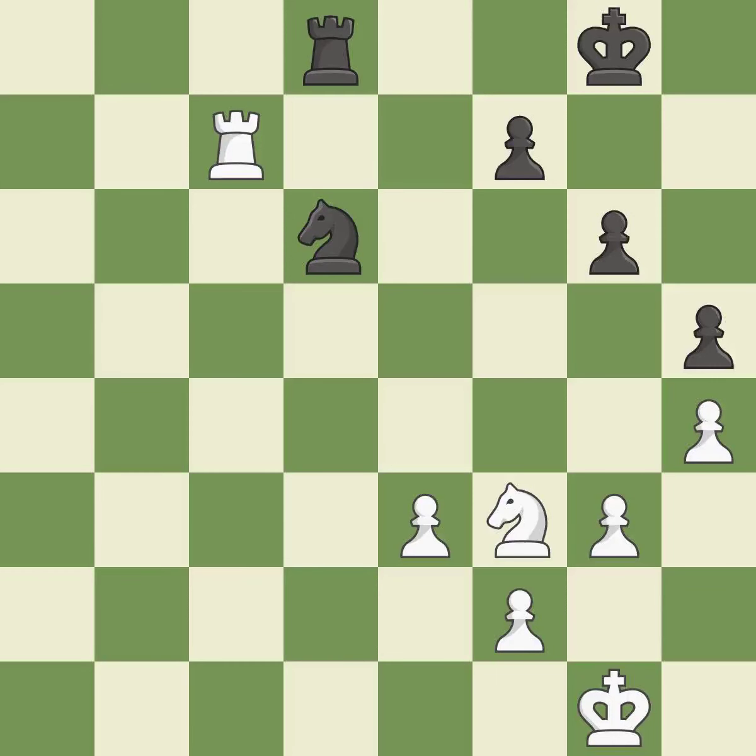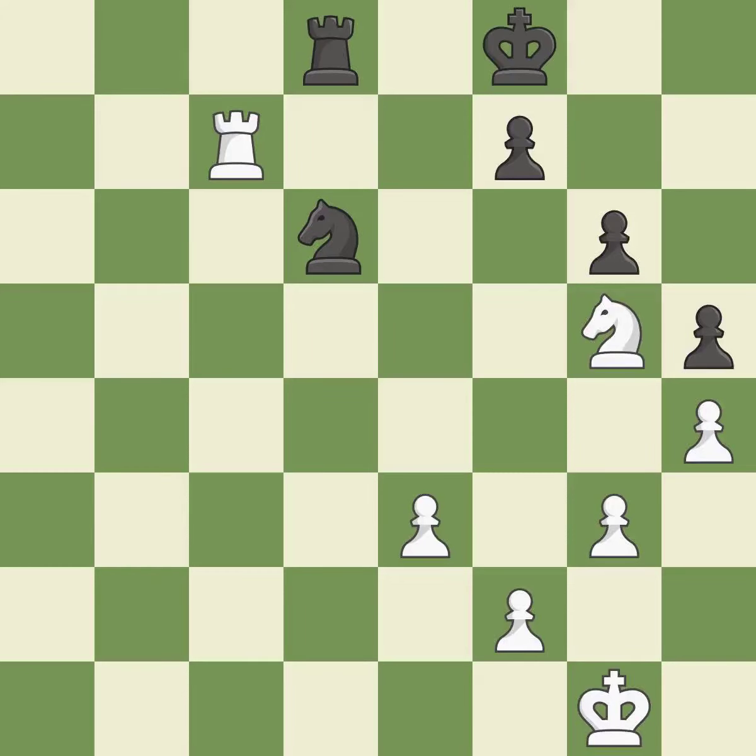Only one move worked there, and this wasn't it — it is a mistake. The best choice is this one. This is not the right idea — it is an inaccuracy. An active king is critical in the end game and getting it off of the back rank is the first step.